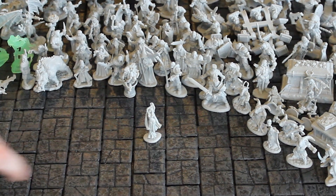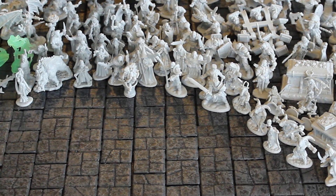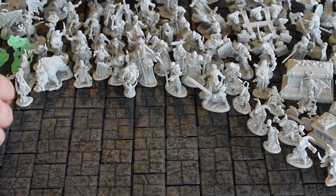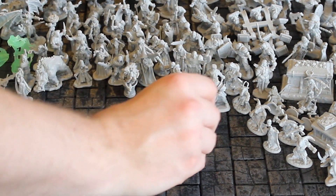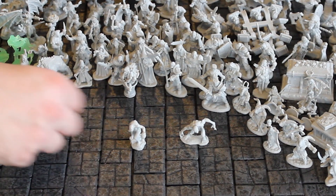A belly dancer. And here's another one I've forgotten to assemble — she's got a whip of some kind, like a chain whip. Not quite sure what it is but it looks cool. Here we got some ghouls, which is nice to have. I don't actually have many ghoul miniatures so this really comes in handy — I've always just used my zombie miniatures for ghouls instead.